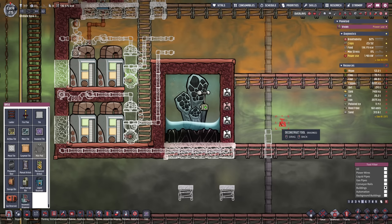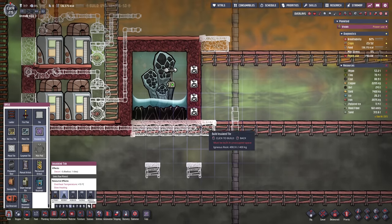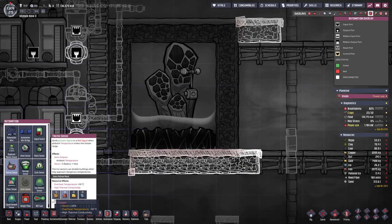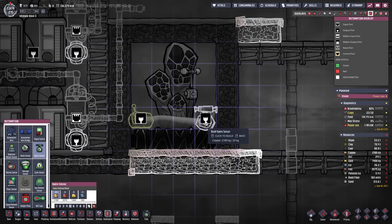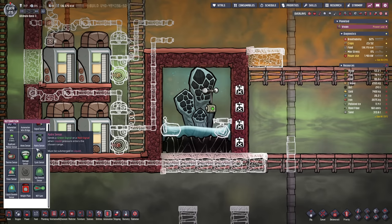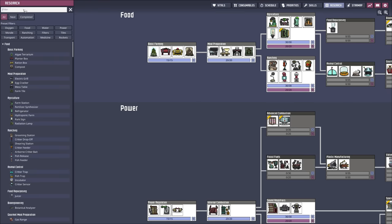Since this guy is dormant we might want to open it up and already get started with the planning phase here. We want enough space for two sensors — one is gonna determine the temperature and the other one is gonna determine how much liquid we have in there. If both conditions are true then we want to continue, and that would be the AND gate we haven't researched yet.